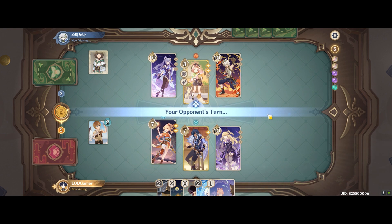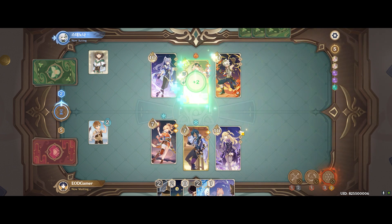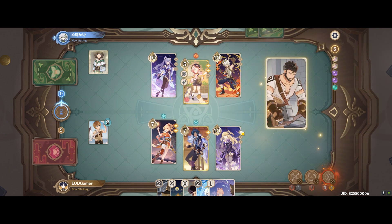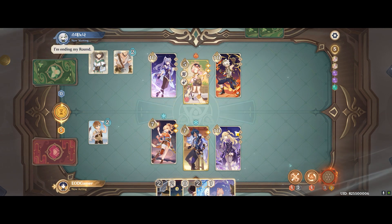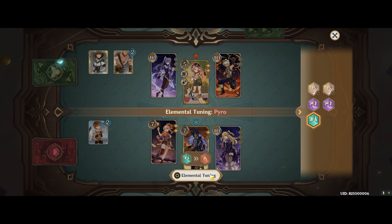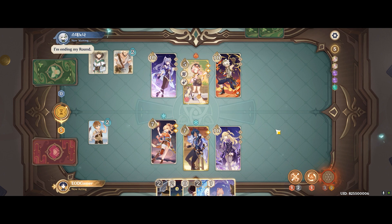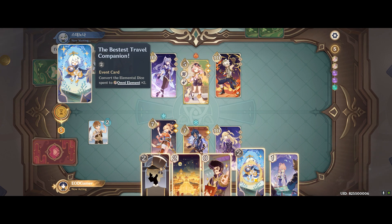I'm thinking of just continuing as much burst as I can to focus down on Diona. I'm looking at my options. The enemy decides to heal up their Diona and is already preparing to throw in more equipment with Wagner later on. At 5 HP, it doesn't really seem possible for me to burst down Diona with Fischl right now, so I'm just looking at how to dish out the most damage possible.